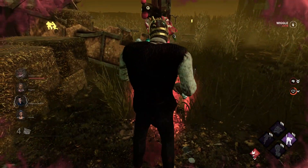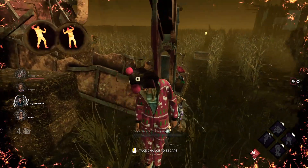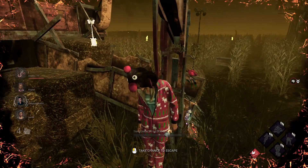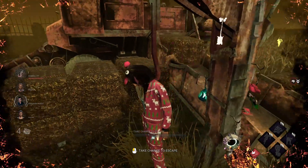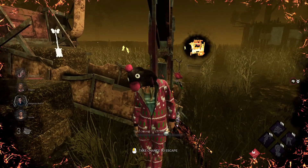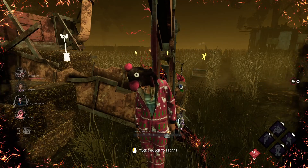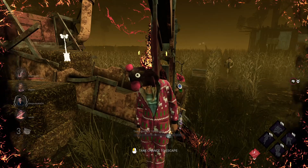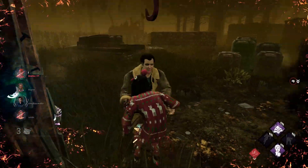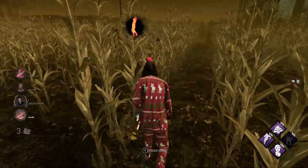I don't know why but I feel like I've seen an increased amount of killers using Franklin's. Before Trickster came out I feel like I saw Franklin's like every couple games, and even on survivors who didn't bring items, so I don't know what everybody's bringing Franklin's for recently. I'll respect it I guess. Help Ash — my flashlight! That's fine, I figured my flashlight would go anyway, it's a Doctor so I'm not too upset.